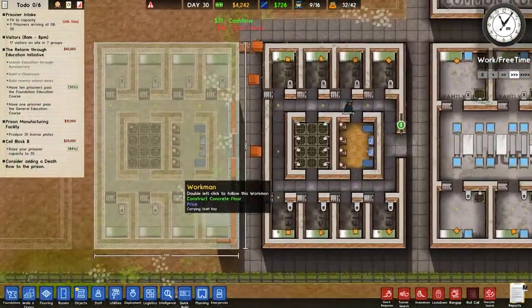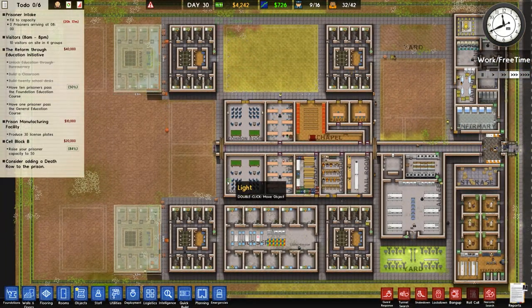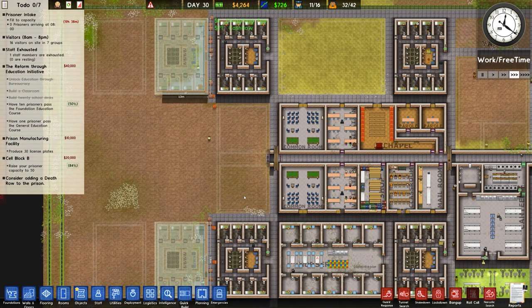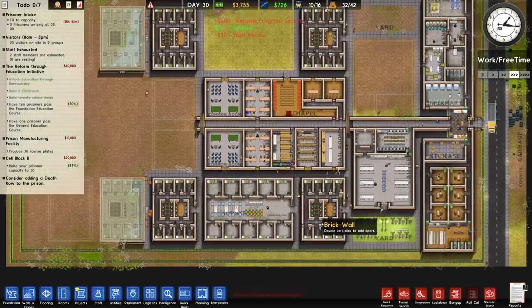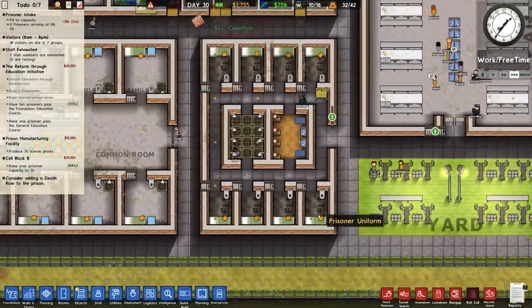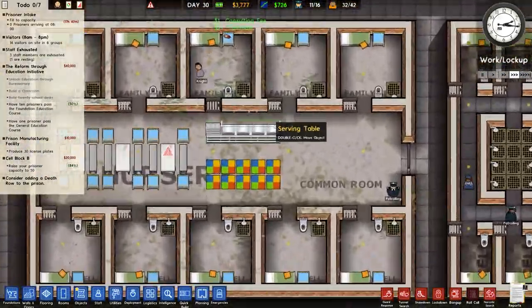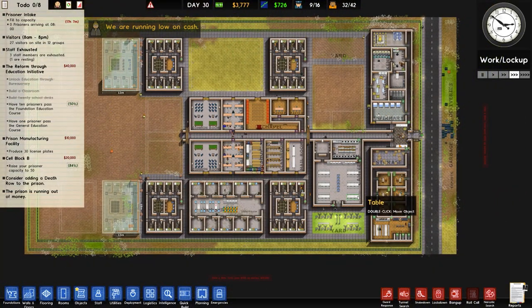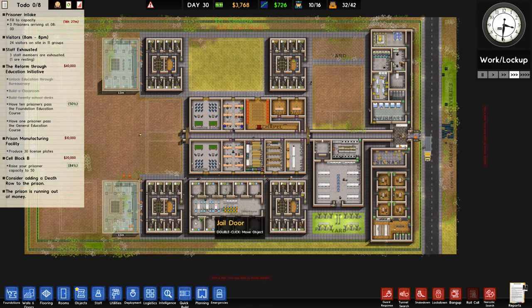I'm going to increase the speed a little so the workers can get that built sooner. These areas here I'm not too sure what they're going to be — maybe a gym, maybe a library. And on this side — maybe just another big cell block, it is possible. I also want to build some flooring in here because it just looks horrible. And speaking of horrible, look how filthy this place is — it's absolutely disgusting.